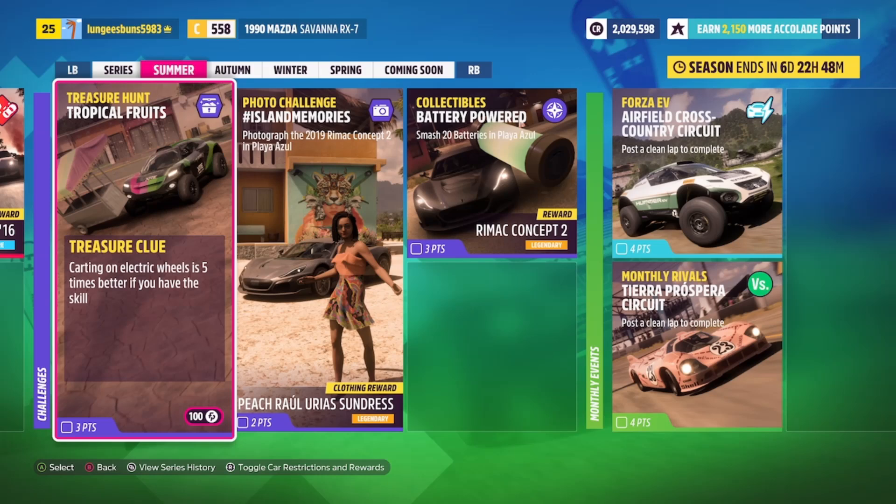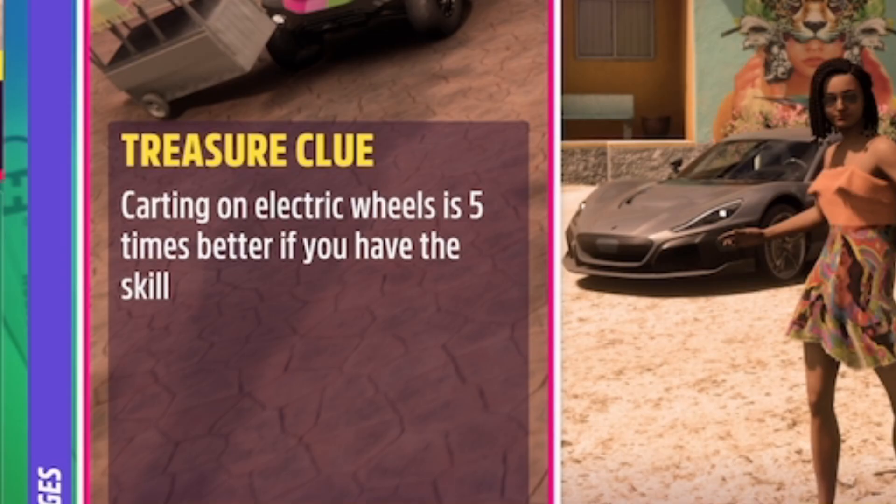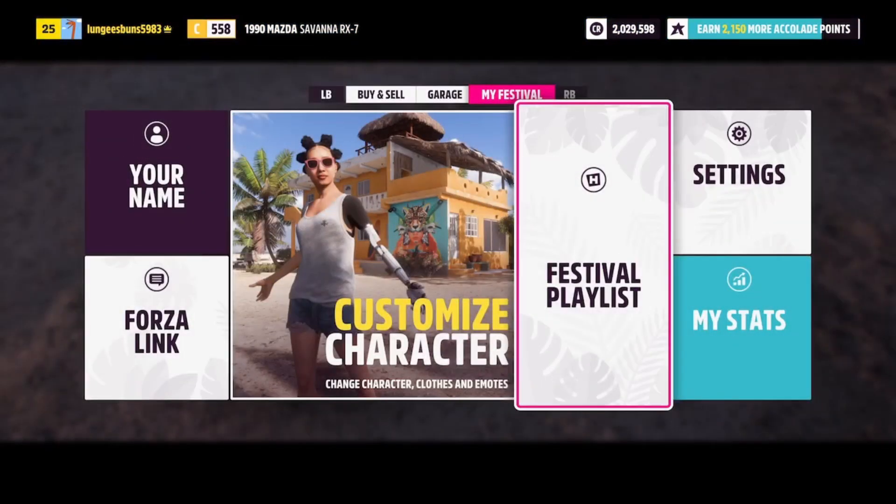Alright guys, in this quick video I'm bringing you a guide to our favorite festival playlist event, the treasure hunt. So this one is the Tropical Fruits treasure hunt, and the clue says: karting on electric wheels is 5 times better if you have the skill.